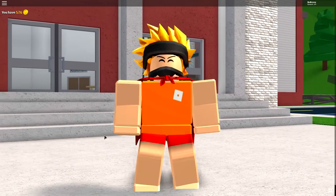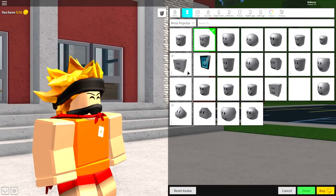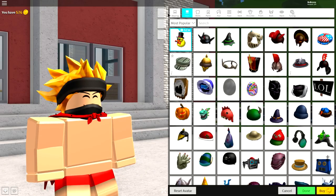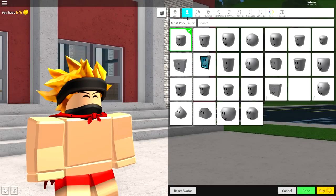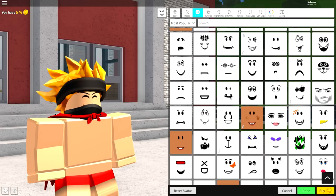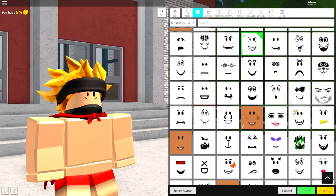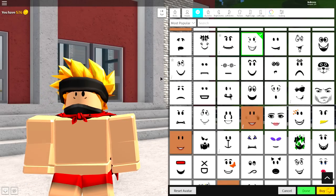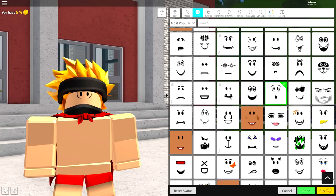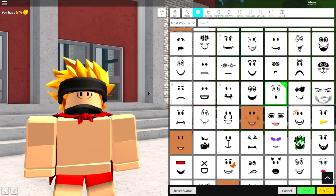Once you have become your normal selves, it is time to start equipping things. The first thing I recommend is changing your face to a spooked-out face, which is quite easy to do. Simply come over to the body selection, come over to faces, and underneath faces you're just gonna wanna look down and find something like this — this one is called the "Too Much Candy" face. It's a really spooked-out, crazy looking face. Equip something like that, or anything that makes you look scared.